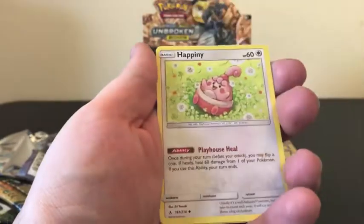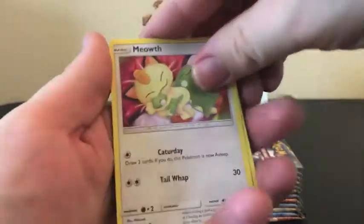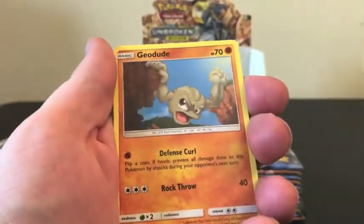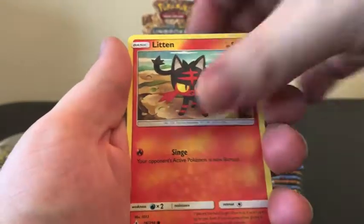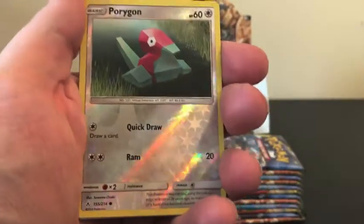Lickitung sticking her tongue out at us, Happiny, and Dusk Island. We have a Meowth, Grubbin, Geodude, Litten, Brokeymon, and a Reverse Holo of a Porygon.